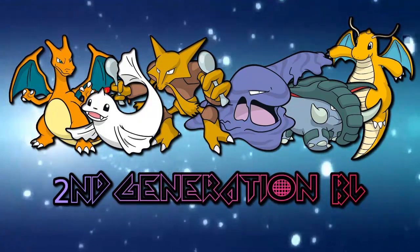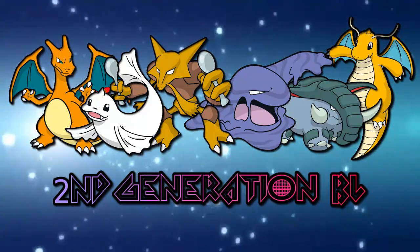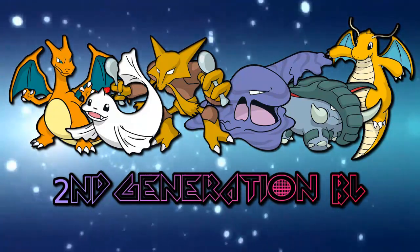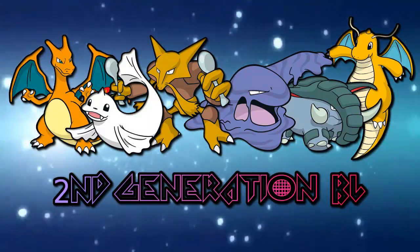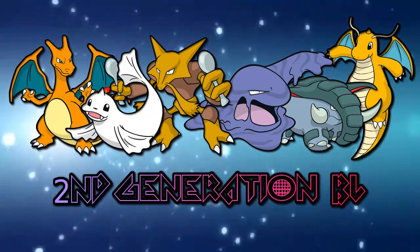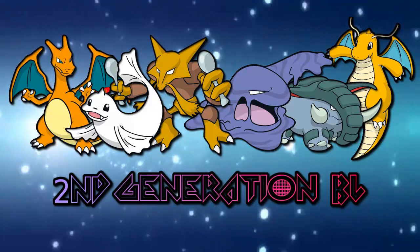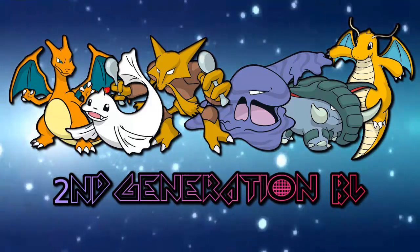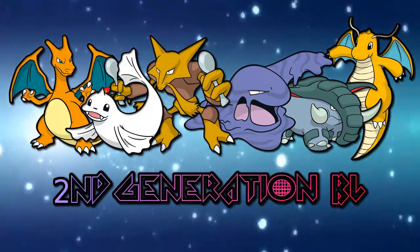If you look at my team, I have Charizard, Dewgong, Alakazam, Muk, Donphan and Dragonite. The only gimmicky Pokemon I have is Dewgong, and I love the Perish Pool set I created. I'm using it in all my UU and BL battles because it's really working out, though in this battle it doesn't do much - but there's still some work as you will see.